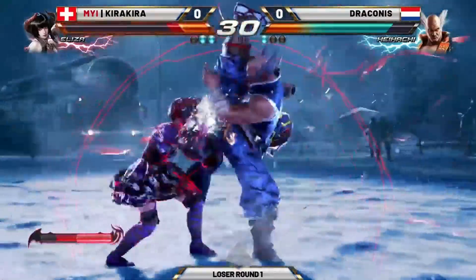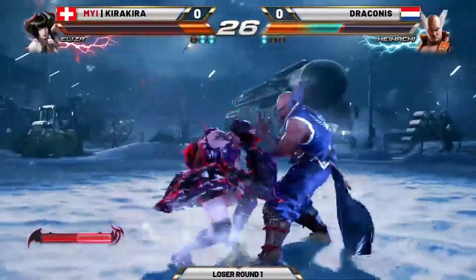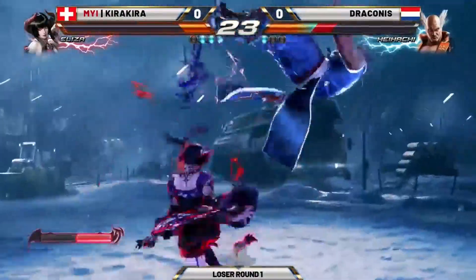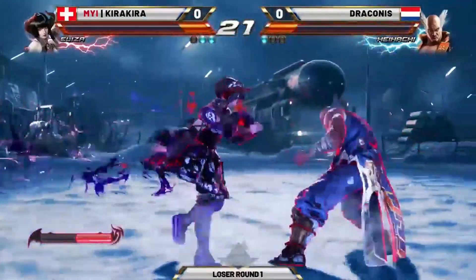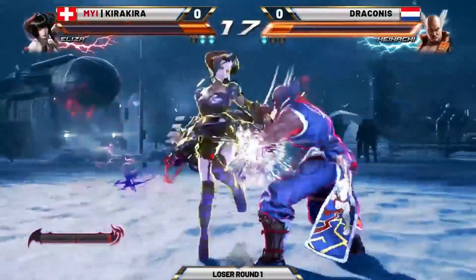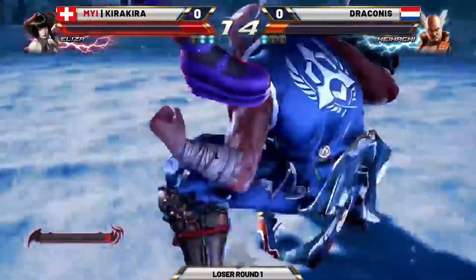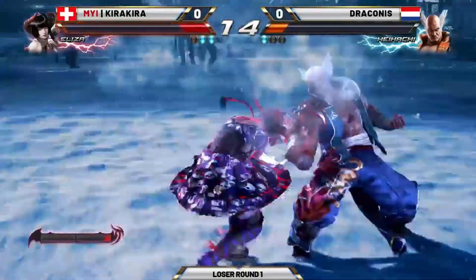For a lot of Eliza players that means playing a turtley runaway style. But Draconis, threading the needle, getting some big damage. What's he going to do here — is he going for a mix? Life is very even here. Oh, so close, Bloodhawk, you have to be careful. What a bait! And the Rage Art? He's making a statement — didn't need to do that, but maybe trying to buy some time. The bait was so good — Kira's head, and he made her spend both bars of meter in quick succession.